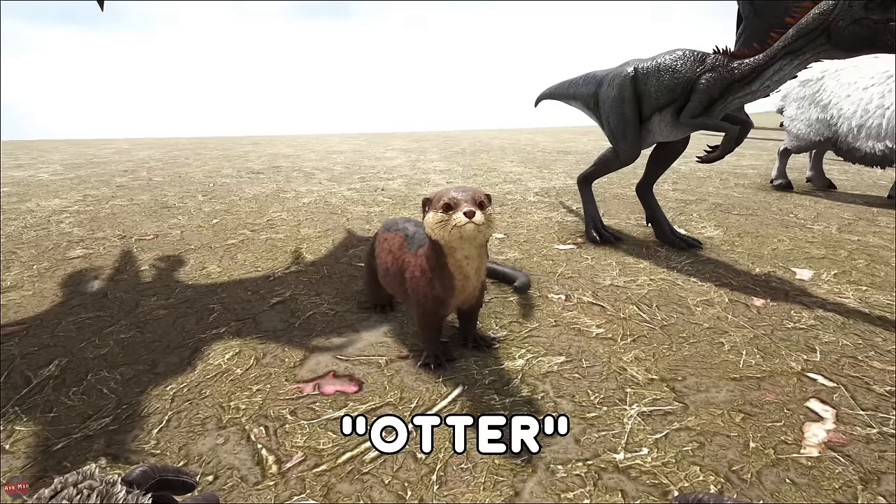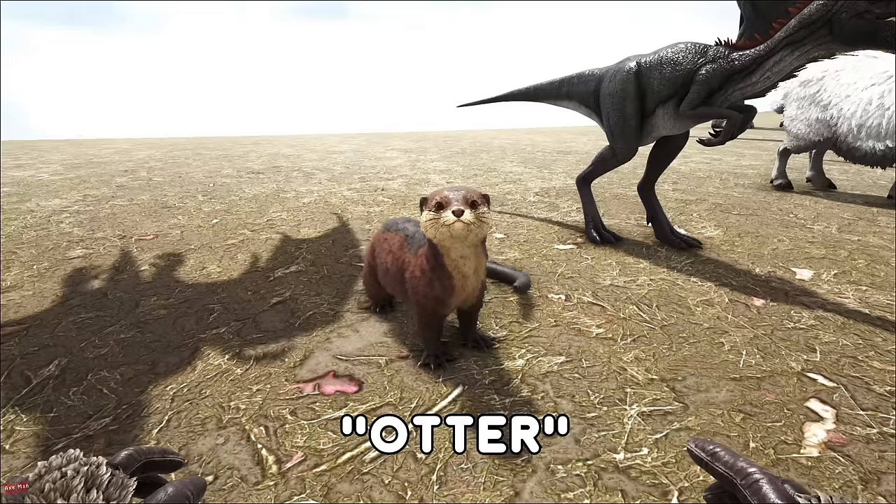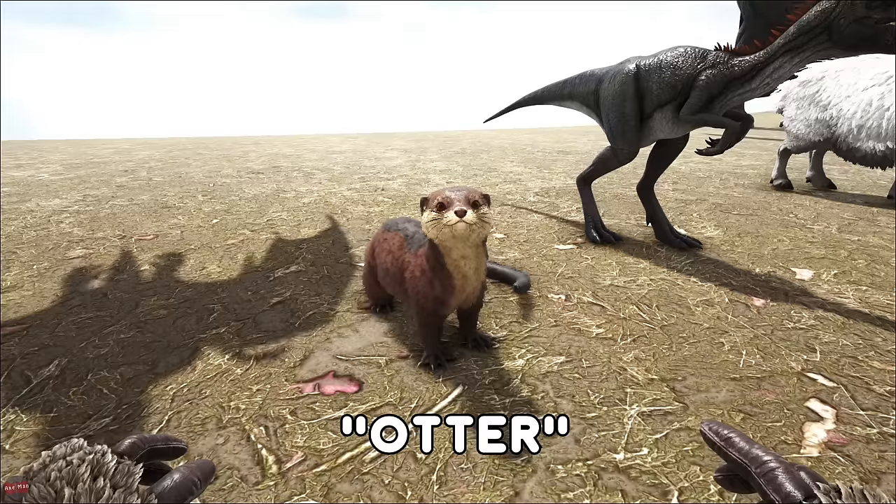Everyone's favorite — the Otter. This creature is freaking adorable. These can be found in small rivers and ponds of water around the maps. They have the ability to keep you warm — if they're around your neck, they act as kind of a scarf, so they'll keep you warm in the snow.